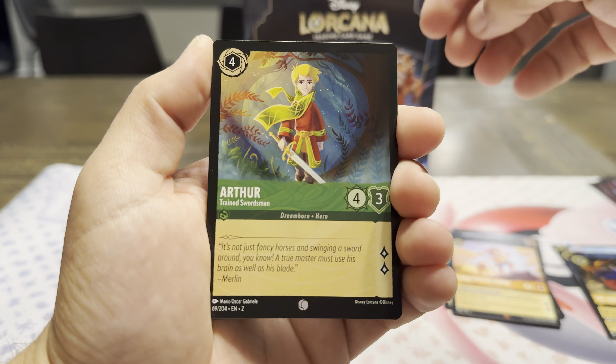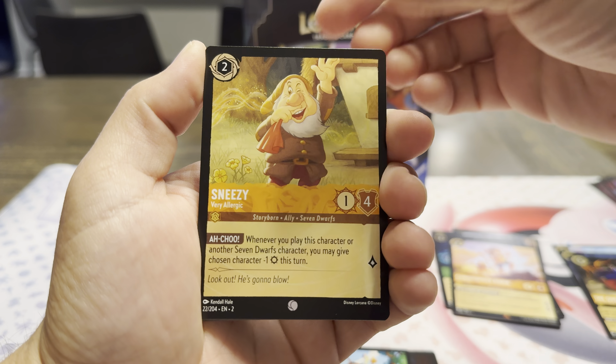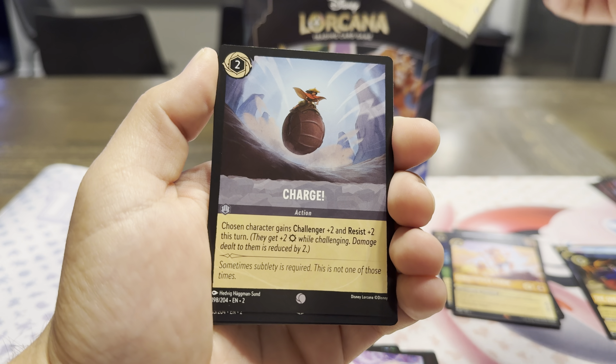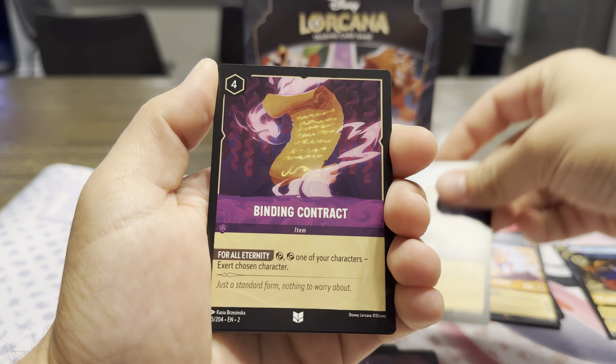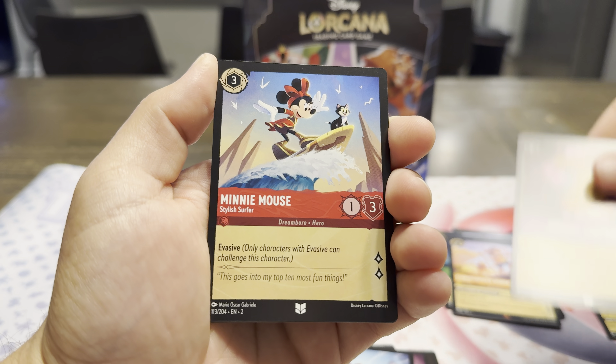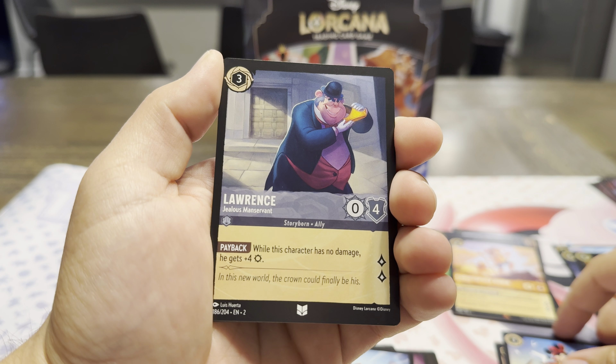The Enchanted cards are not in the app, which is strange. Ravensburger, come on, fix that. Arthur, Howl, Sneezy, Fairy Godmother, Pure Hearts, Lady Tremaine, Charge, Binding Contract — is that uncommon? Minnie Mouse surfing with a kitty. Lawrence.